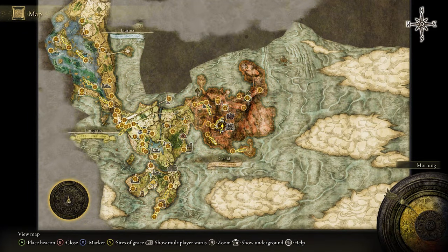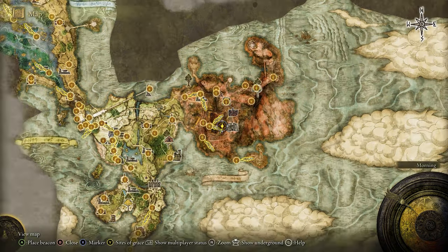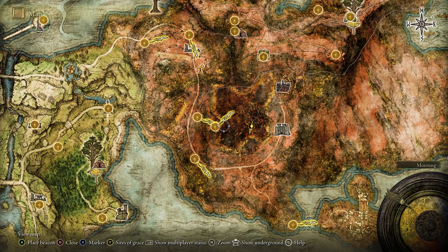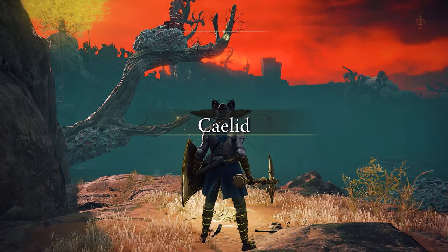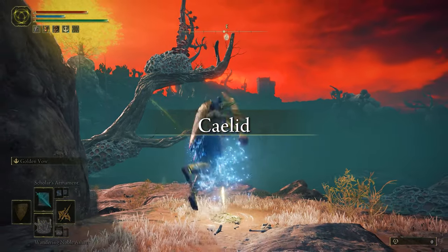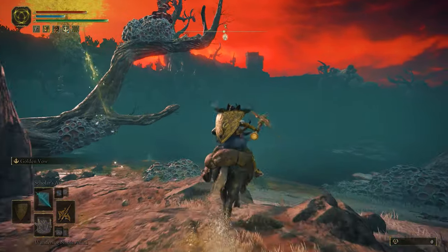So if you want to get your hands on the Clean Rot armor set, you're going to have to head over to Caelid, specifically the Aeonia Swamp Shore Grace Point that's over there. Now this isn't in a chest or anything like that — it's actually a drop from an armored enemy that comes out of the swamp over there.